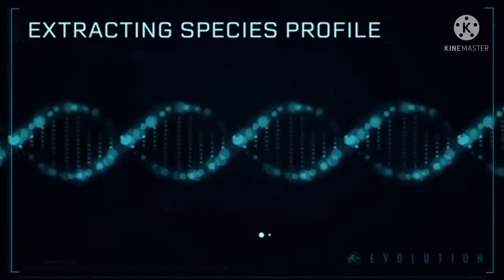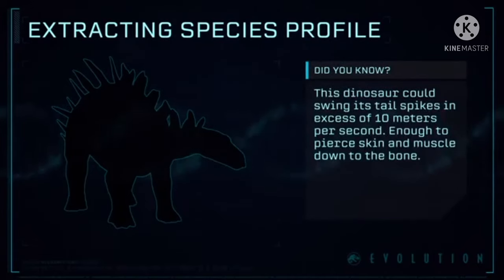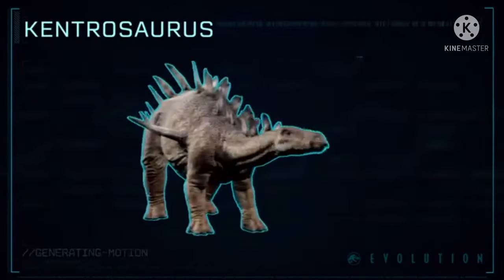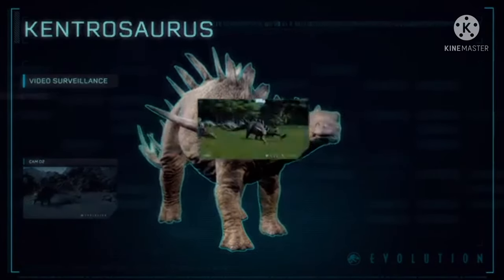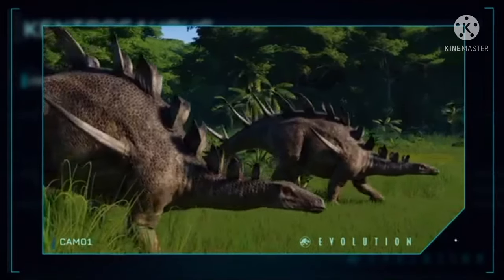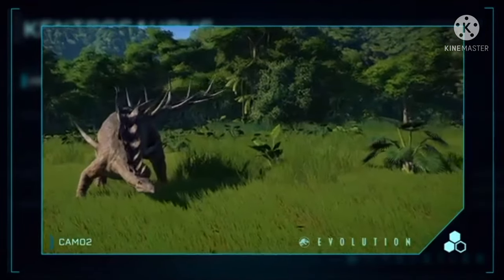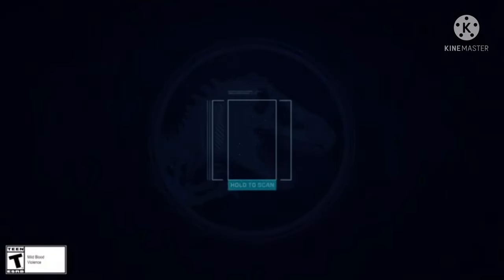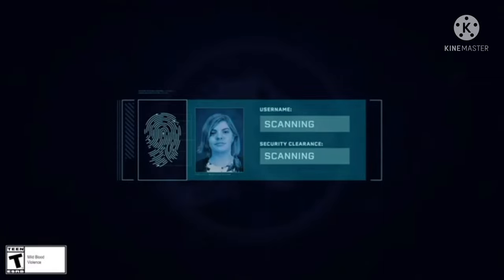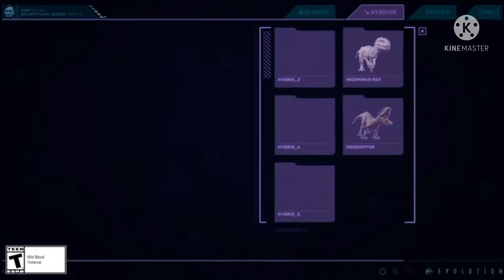For the Mosasaurus, if it were to break out of its enclosure, could it swim out into more open areas of water? Say, if you have a beach for guests, could they be in danger of Mosasaurus attacks? When I hate to break the news — you wouldn't survive that long. And with that, what other things could they do, like recapturing escaped Pteranodons or other pterosaurs?